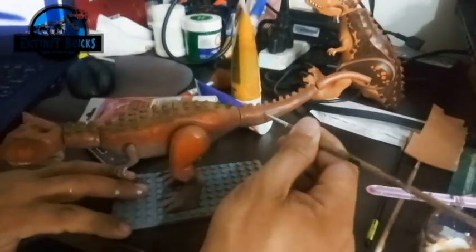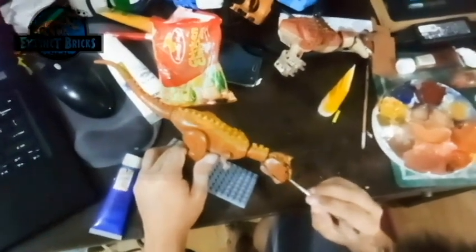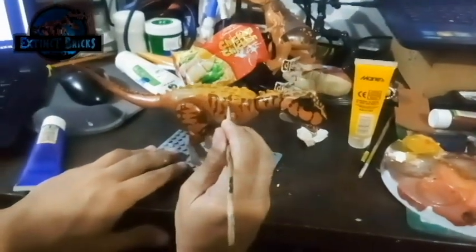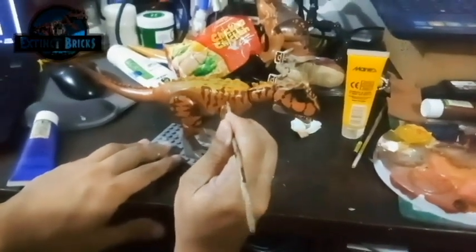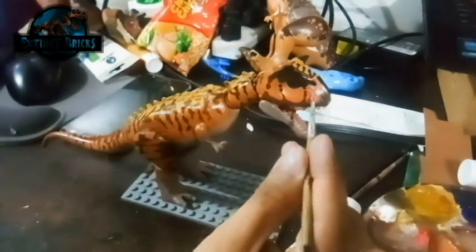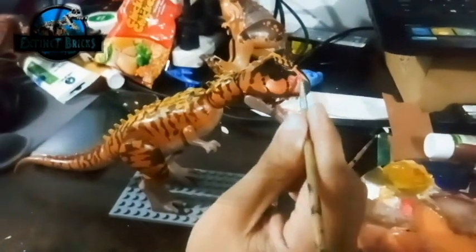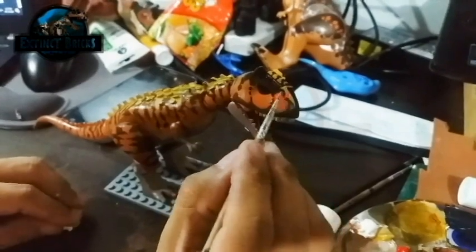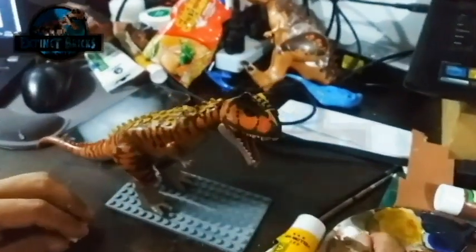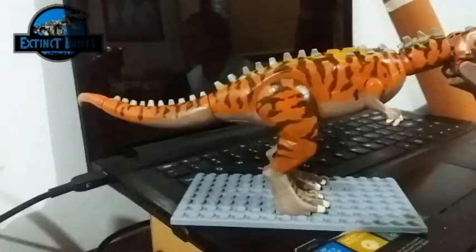There might be a slight difference in color tones between the reference and the actual figure. After that, I added other details such as the stripes on the head, claws, and eye colors. I try to finish one side at a time to keep it symmetrical. Here I am painting the scar on Toro with a light pink because it's still fresh-looking, to give it that specific Toro look. After painting the eyes, the figure was complete — the Jurassic World Camp Cretaceous Carnotaurus Toro.